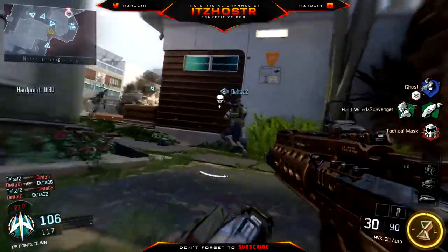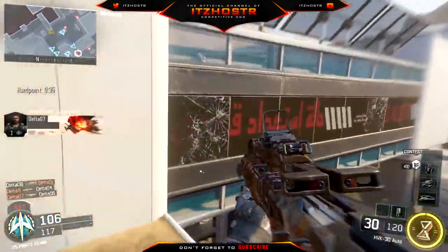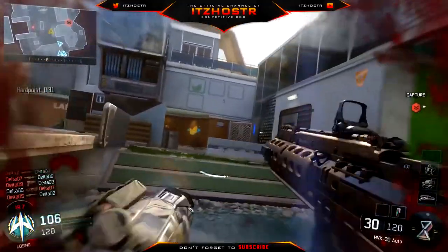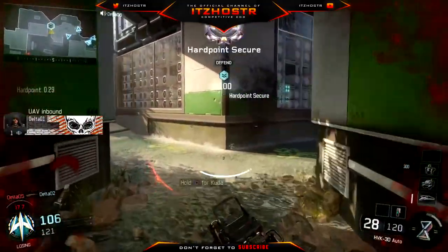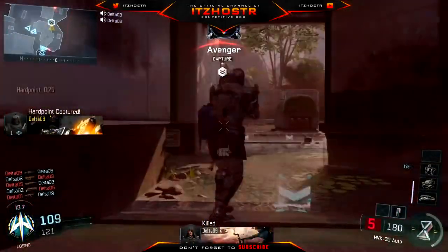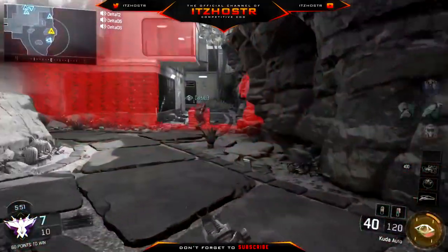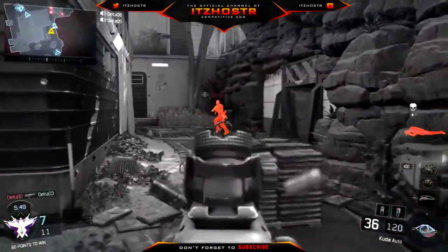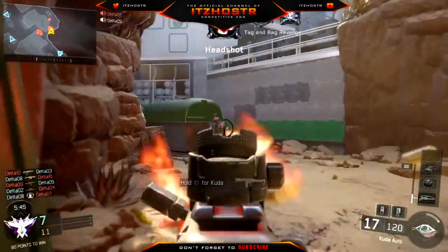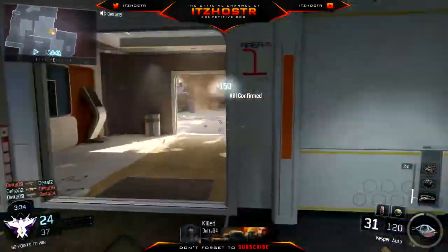I like three-round burst guns, but a lot of times they're made underpowered, which isn't cool because you want to mess around with different firing types instead of always going fully auto. And then the last confirmed assault rifle is the HVK-30, which is also fully auto. So to recap: four fully autos, one semi-auto resembling the FAL, and the XR-2 three-round burst resembling the M16.